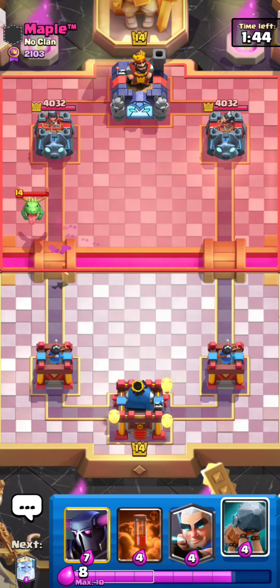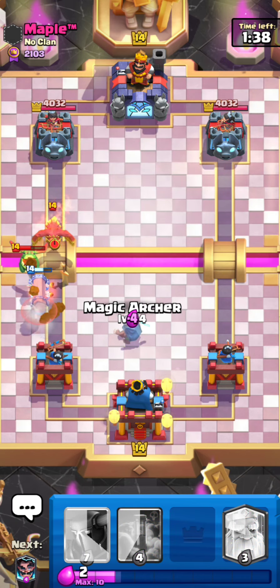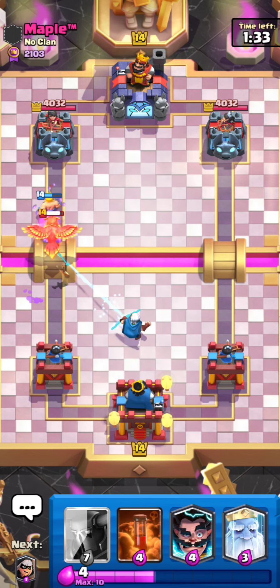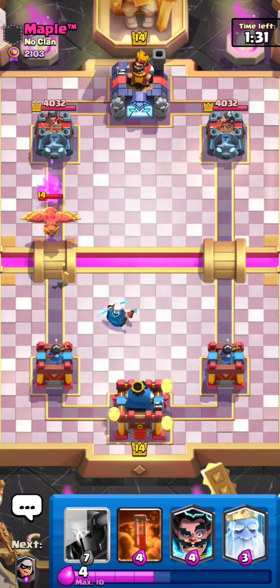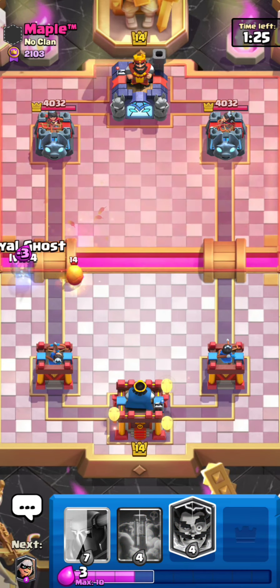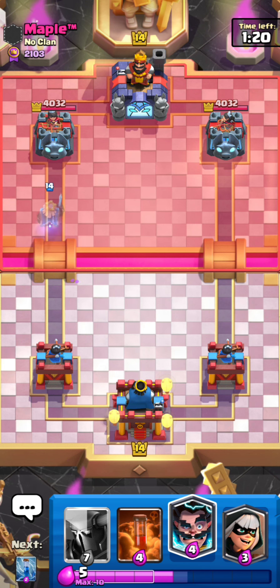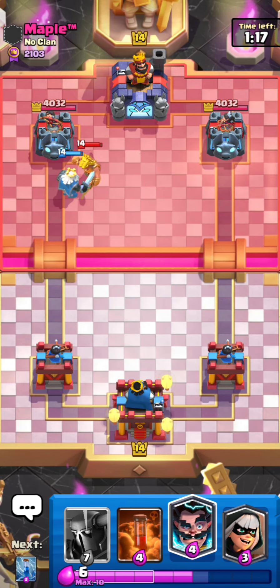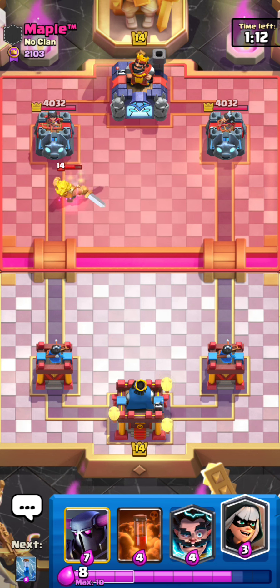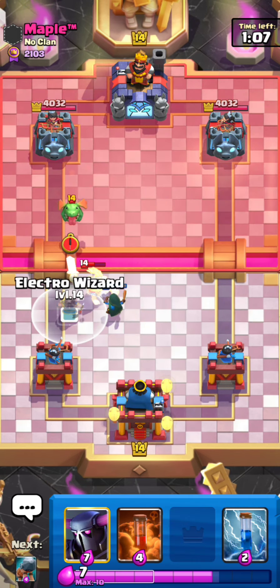There are instances where I can PEKKA when he has electro giant in hand — for example, if I have a four elixir advantage or he doesn't have a tornado. You can definitely PEKKA from the back, especially with the minions variation. If he doesn't have a tornado and has electro giant in hand, he'll most likely just electro giant the bridge, then you can electro wizard knowing he has no tornado — he can't tornado the troops into the e-giant, and you take some damage but can make a massive push.